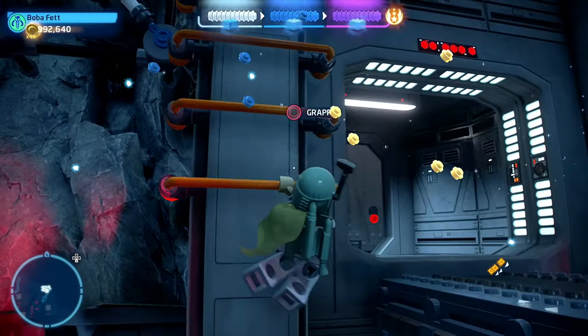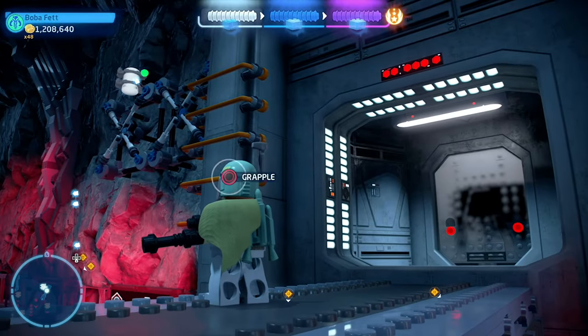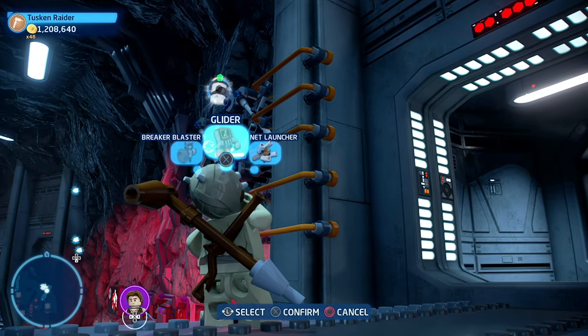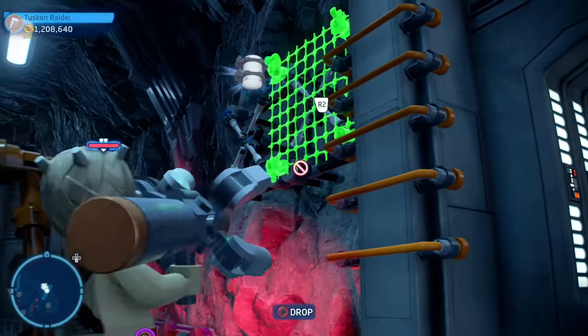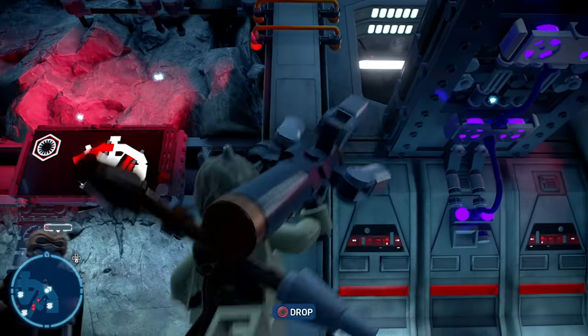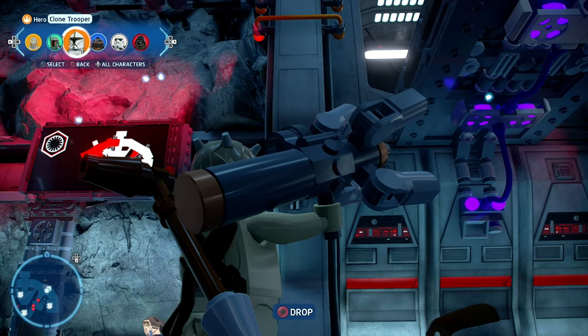The first minikit is located right here near this catwalk. You will see that there are some railings for you to grapple onto by using either a hero, astromech droid, or bounty hunter character. And to the left of that are two areas on the wall where you need to use the scavenger character's net launcher to deploy nets on the wall.